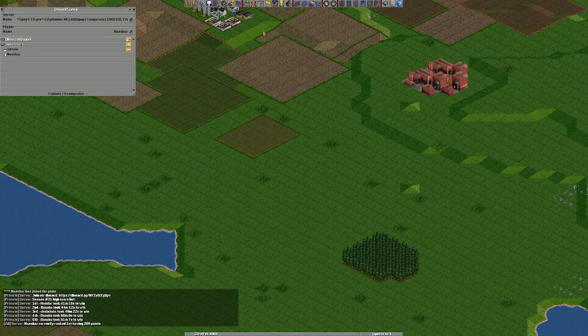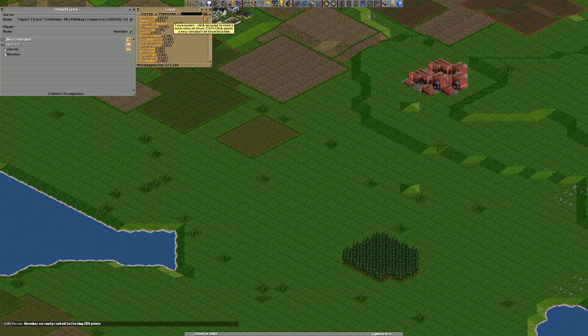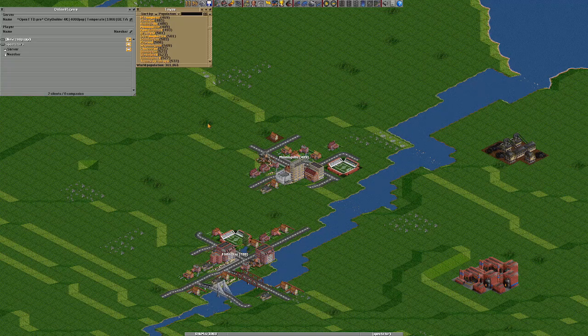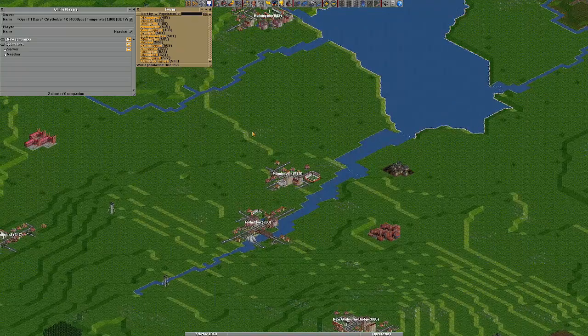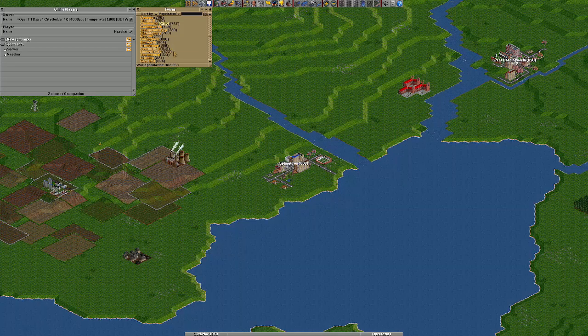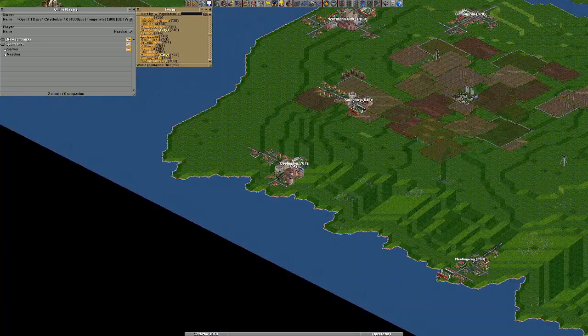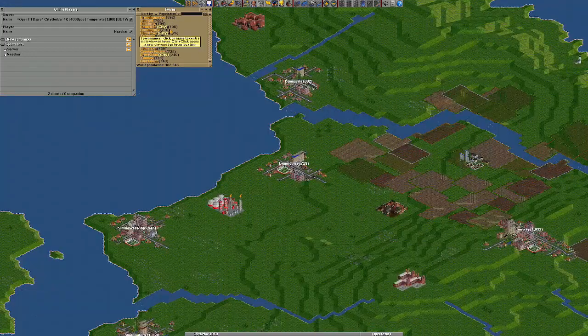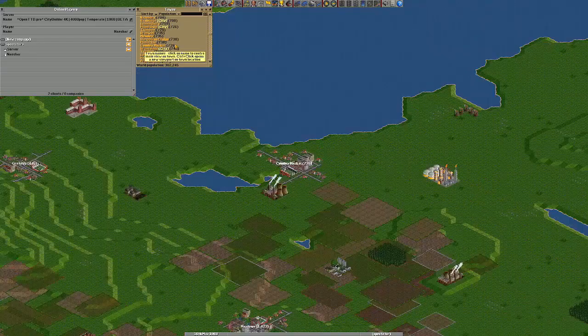City Builder servers are special servers that certainly do play the base game Transport Tycoon. However, there is a special challenge in the global goals where you have to settle, capture a city and build it up to 4000 population. You do this by delivering passengers and goods to your chosen city. So first, let's choose one of the cities - you can choose one up to 800 population but not 800. It shouldn't be a town, so let's just pick one that has all the necessary industry close by.